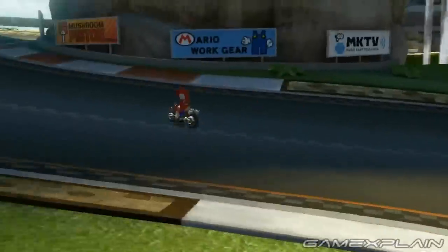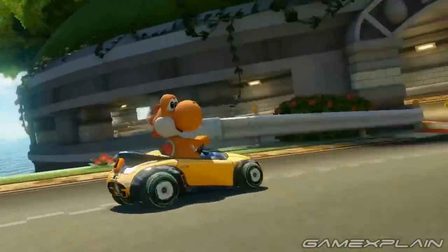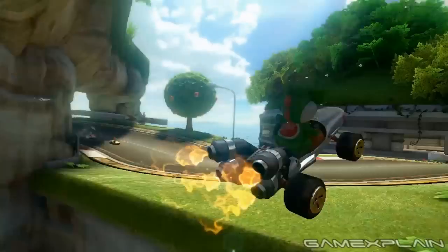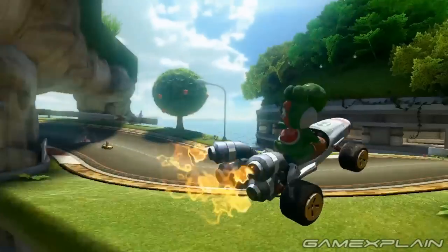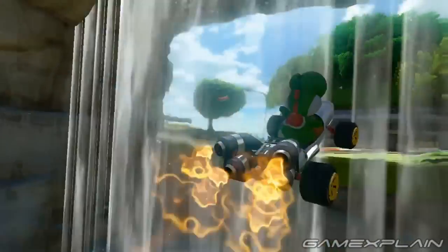That covers most of the cool visual details, but what about the track itself? The trailer provides a nearly complete look at the whole thing, and it's remarkably similar to before. The shortcut across the gap just outside of town returns and will still require a speed-boosting item like a mushroom to get across. They did add a waterfall to it, which is a nice touch.